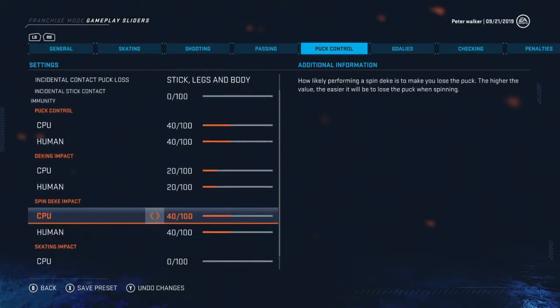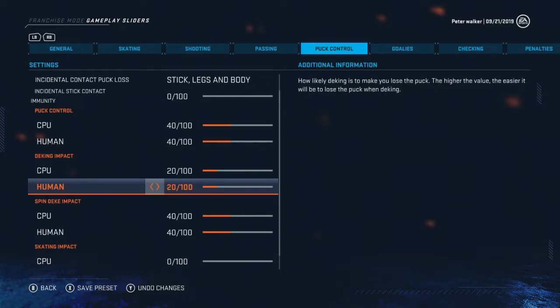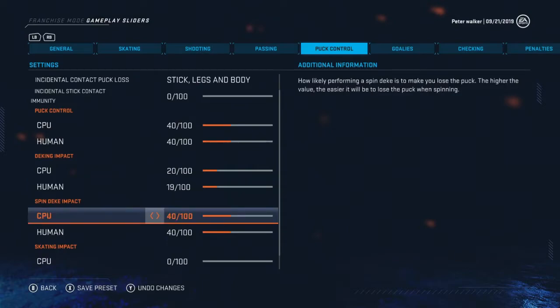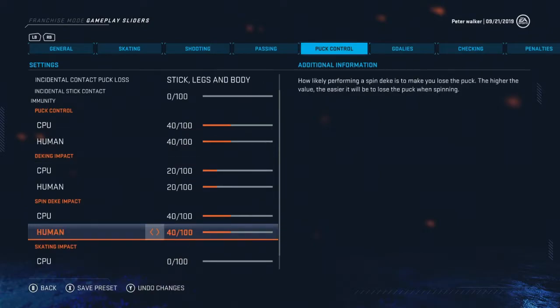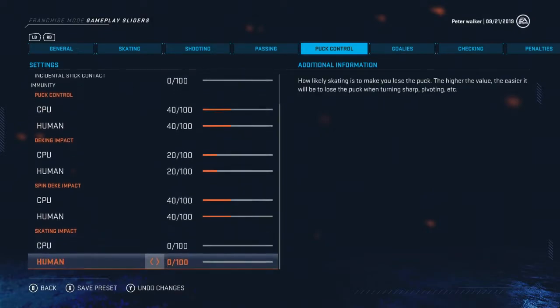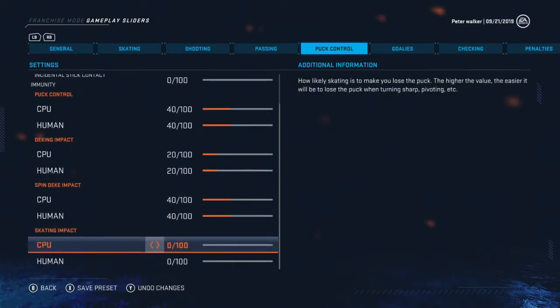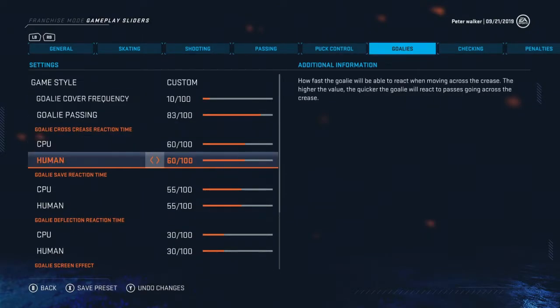Deking impact I lowered to 20. Spin deke impact lowered to 40. Those settings control how likely your players are to lose the puck while performing these two dekes. I lowered them because I think in NHL 20 most players should be able to do a spin deke - maybe not in real life, but in this game that's fair. Skating impact I left at zero.